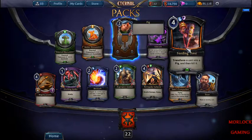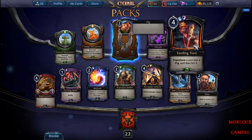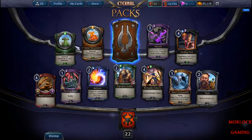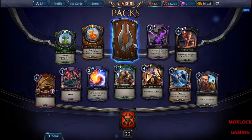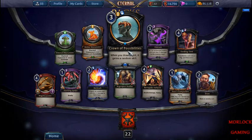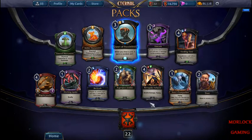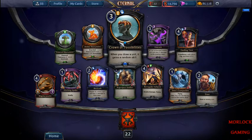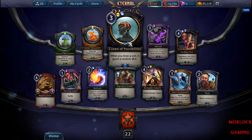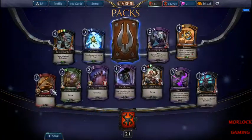Feeding Time's a good removal spell — it turns whatever you target into a 2/2 pig and then kills it. Those are creature sources. This is good in that deck that has creatures with Echo: you use that spell to put the creature back on top of your deck and they try again, and it gets an extra random spell. It's pretty good as long as they survive.